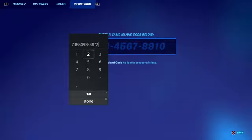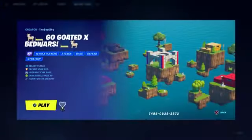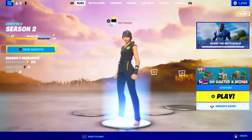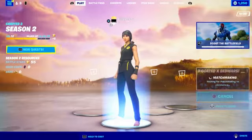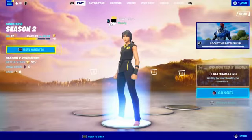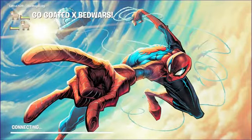Make sure you enter that code right there. We're just going to start it up — make sure you put it on private. It's very important that you put it private so you don't end up playing with other players and eliminating each other. You're going to be on a 1v1 setup, so make sure it's private.